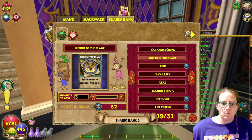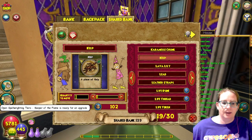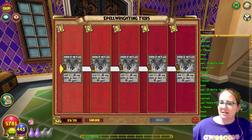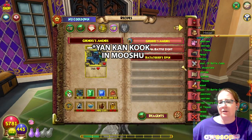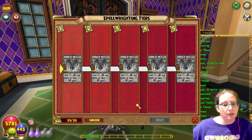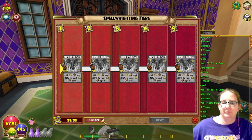Keeper of the Flame is ready for an upgrade — upgrade meaning learn! All righty, let's get this lore spell. You need 35 Spellaments to be able to unlock it, or you can craft it by purchasing the recipe from Grady. But since we have the Spellaments, let's get it. Unlock!